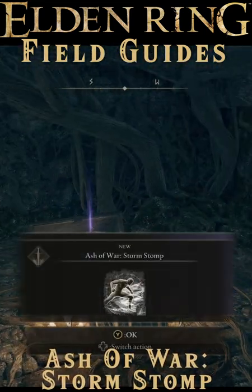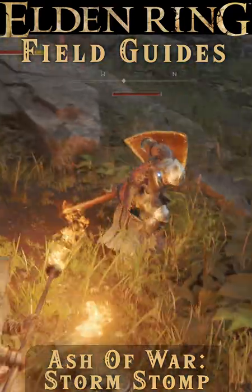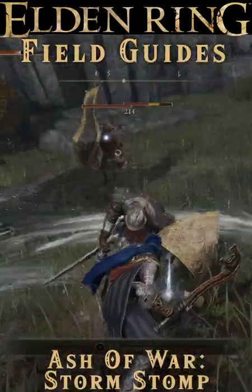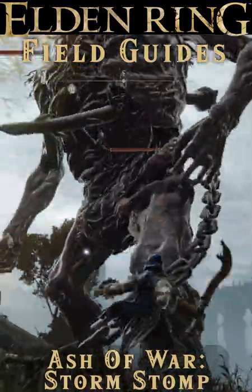This ash can be equipped to any melee weapon that has an ash slot, and when activated produces a small storm around the character that will damage enemies, but mainly deals poise damage as well. Its short range and relatively small damage make this ash seem trash,